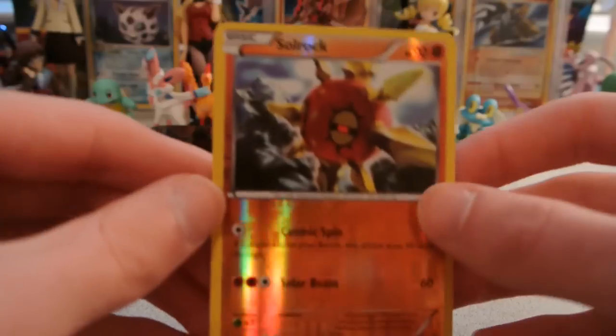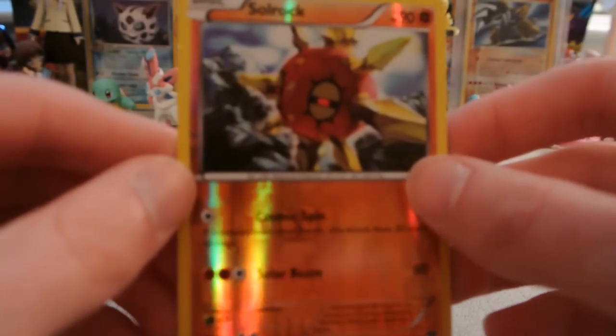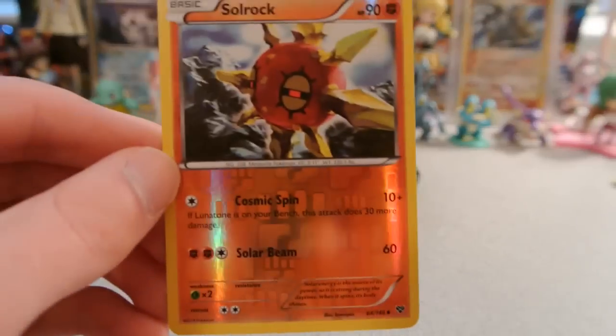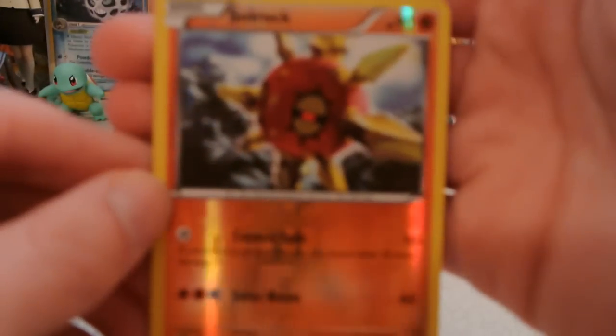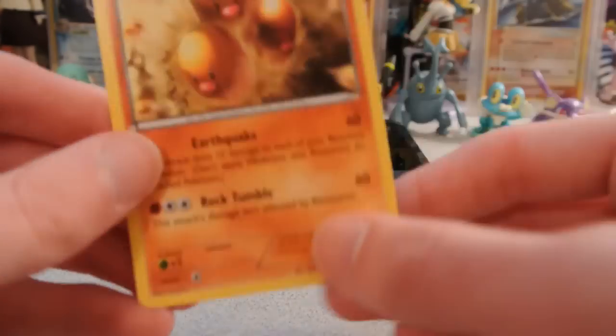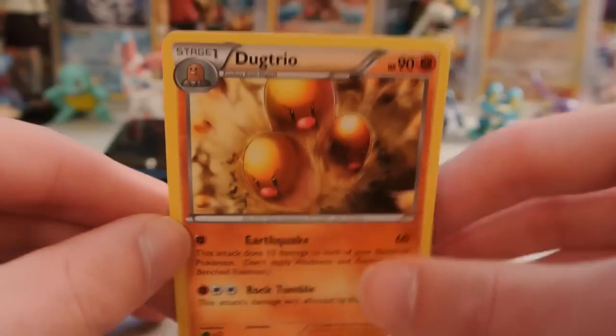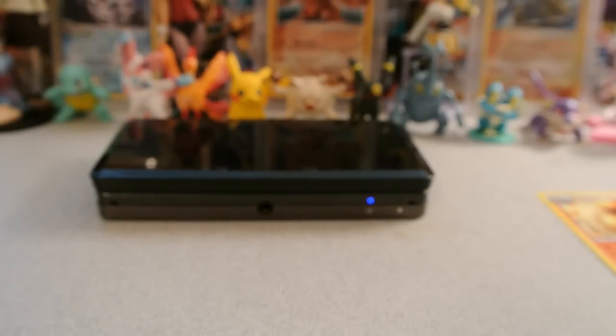My reverse is a Solrock, which is an uncommon I believe. And my rare is a Dugtrio Regular Rare, which a few people have been running to counter Darkrai and other Dark-type Pokémon that aren't Yveltal.